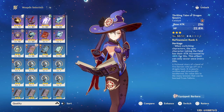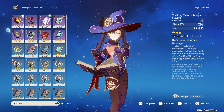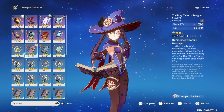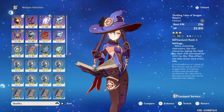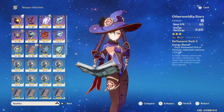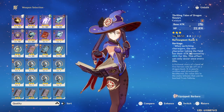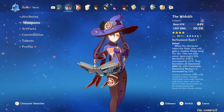Thrilling Tales of Dragon Slayers is a really good option if you want to boost your main DPS's damage, but keep in mind your Mona's burst damage will drop drastically if you use this weapon. So this is for situations where you just want to boost one character's damage by a lot. To recap: the best 5-star weapon is Skyward Atlas, then the best 4-star weapons are the Widsith, Favonius Codex, and the Mappa Mare, and a shoutout to Thrilling Tales of Dragon Slayers if you want to boost your main DPS's damage.